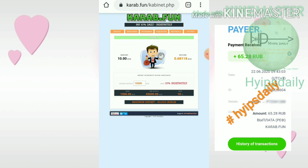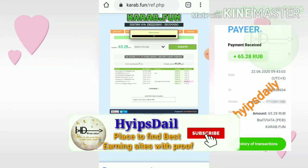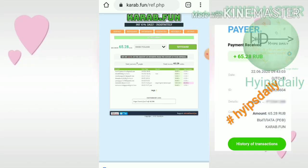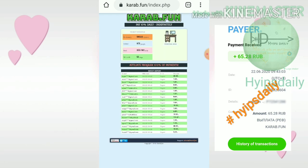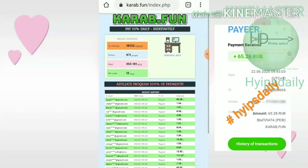Now I'll show you a withdrawal. I have nearly 65.28 drops, so I hit the withdraw button. It asks me for a confirmation — I click OK to confirm the payment. Within seconds it will reflect in the home dashboard.